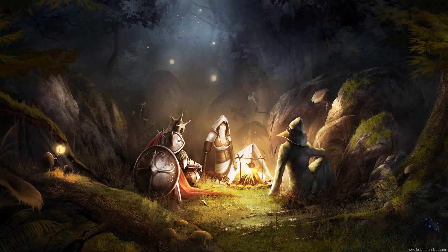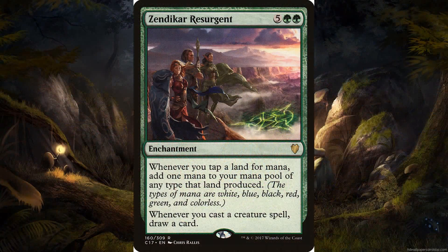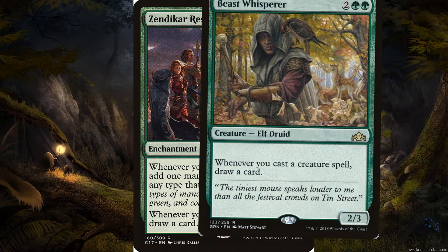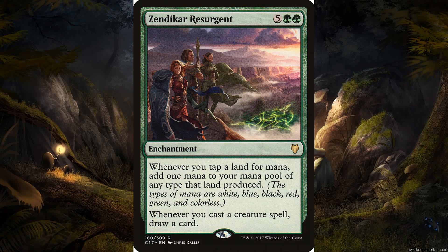The deck is also running Zendikar Resurgent — not necessarily for the doubled mana, though that's great. It's an enchantment, making it harder to remove. You could use Beast Whisperer, but I prefer an enchantment for its second effect: whenever you cast a creature spell, draw a card. It costs two green and five generic. This deck needs this effect because it's running 35 creatures.